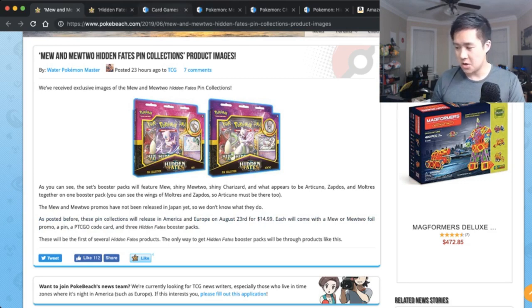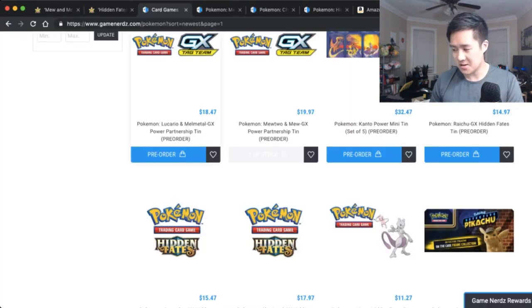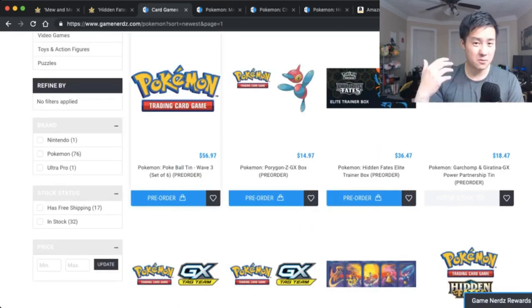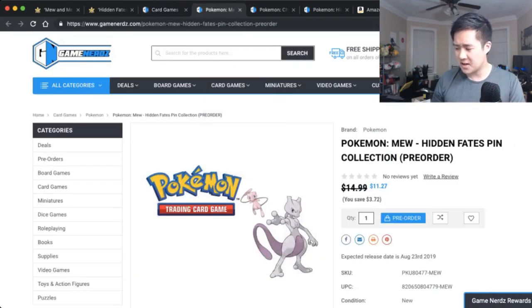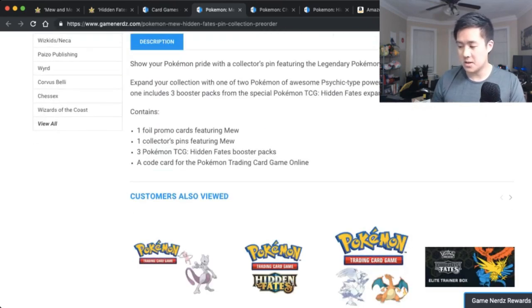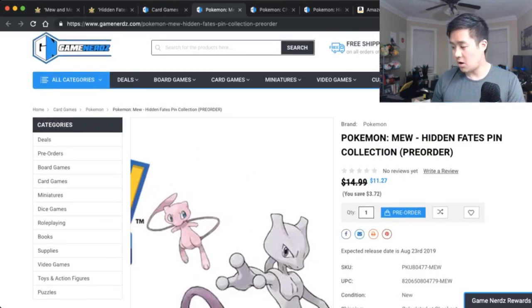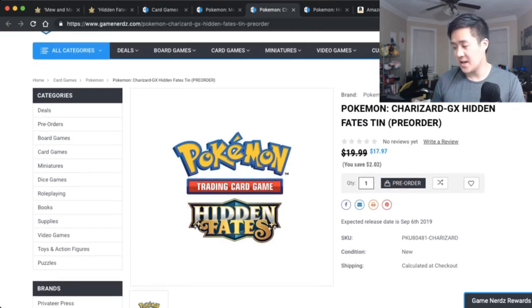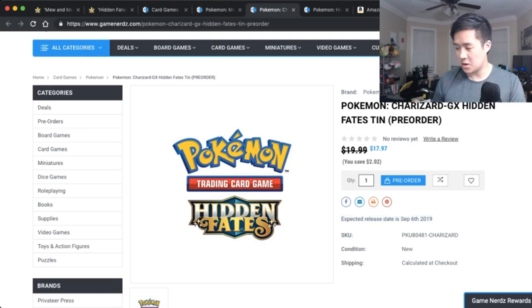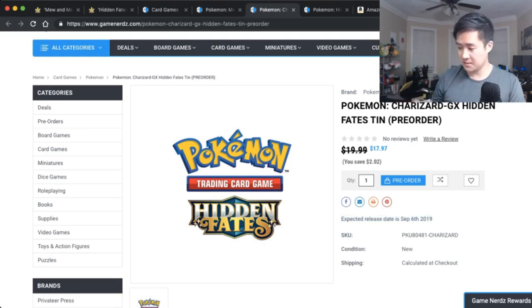A lot of people have asked me where I buy my product — a majority of my pre-orders come from Game Nerds. I'm not sponsored or anything, but in August things are just going to be really expensive, so I want to throw this information out there. The MSRP is $15 and you can pre-order from Game Nerds for under $12. It comes with the promo Mew or Mewtwo as well as three Hidden Fates packs. That's August 23rd. A couple weeks later the tins release — September 6th — MSRP $12.20, available for $18 on the site, with four booster packs and one foil promo.